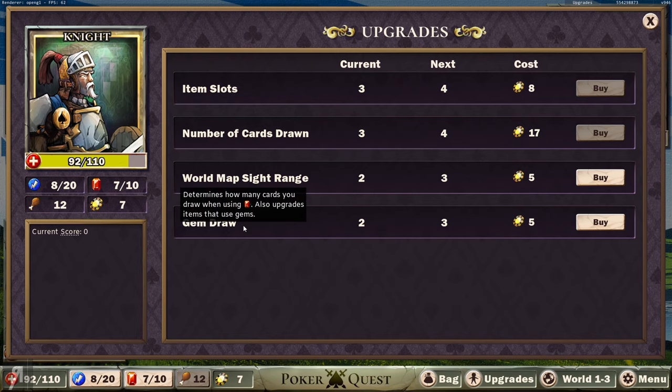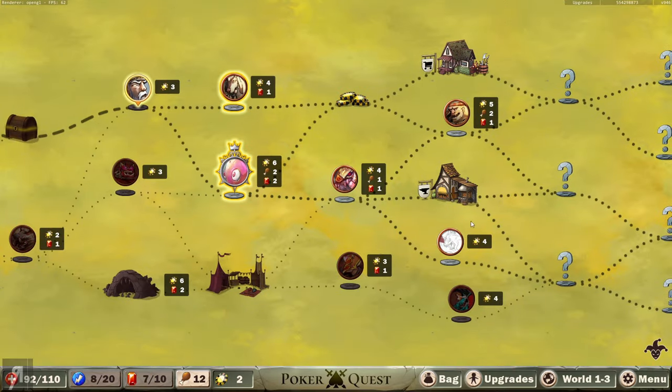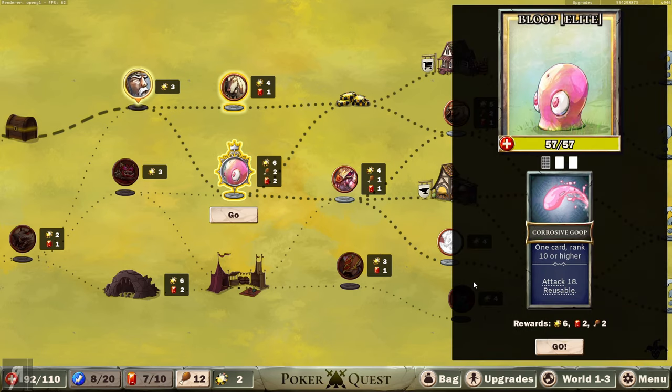This upgrade determines how many cards you draw when using a gem, and this one determines how far you can see on the world map - I'd like an upgrade on that, actually. Another elite battle ahead. There's also a pile of four chips and another battle. What's that? A blacksmith! What does the blacksmith do? I have no idea - I've not gone through one of these regular runs just yet. I'm going to go through to the elite battle, I think.